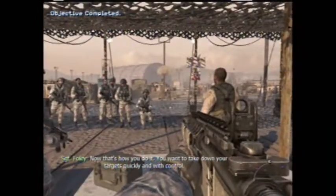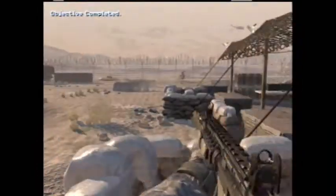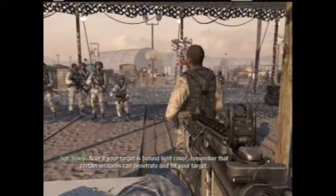Now that's how you do it. You want to take down your targets quickly and with control. Now if your target is behind light cover, remember that certain weapons can penetrate and hit your target.